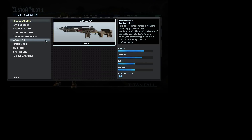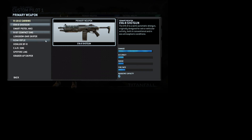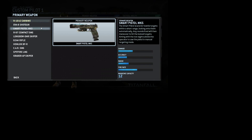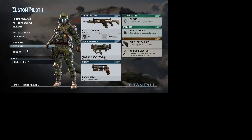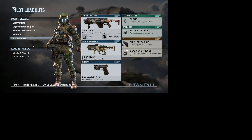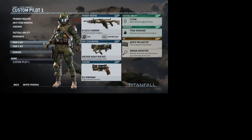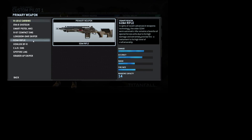Or the G2A4 rifle — it doesn't necessarily do as much damage as a shotgun, but you can use it at a higher range, so it's preferably an upgrade. These all have levels, so you'd get three at the start, but you'd unlock your custom loadouts at around level 5. If you were trying to start out with a G2A4 rifle, you wouldn't be able to — it progressively goes up by level. Level cap is 50, and it's very fun.